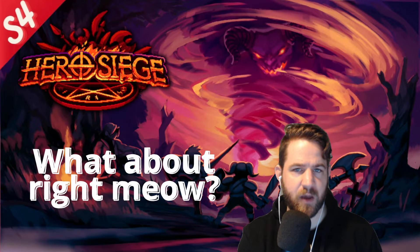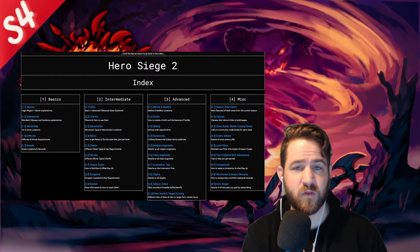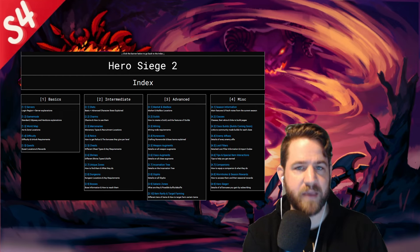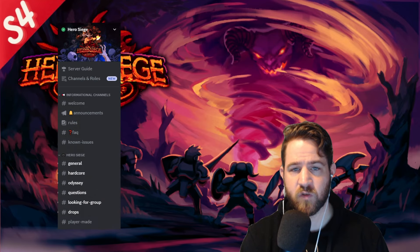Another amazing resource created by Juicifer and Toy Cars is the Hero Siege 2 compilation sheet, made for Season 3. There will be a bit of outdated information here, but if you're a new player I highly suggest you give it a read or use it as a reference to answer some of your more basic questions.